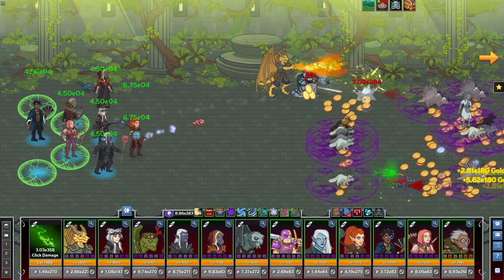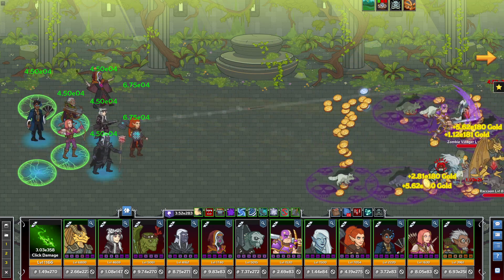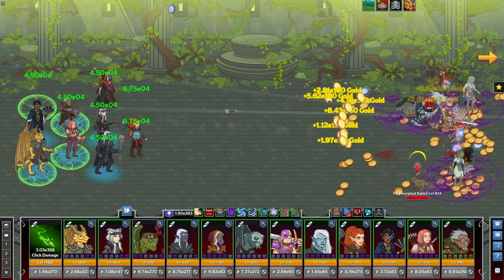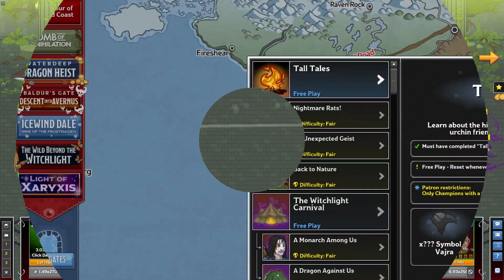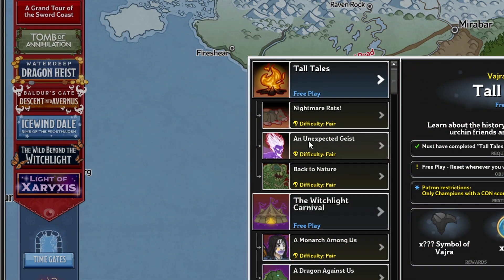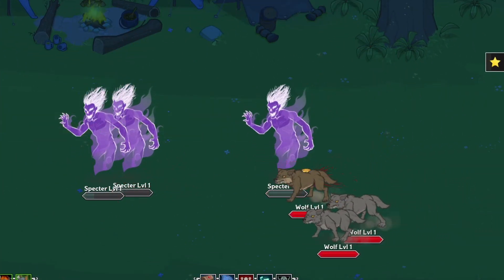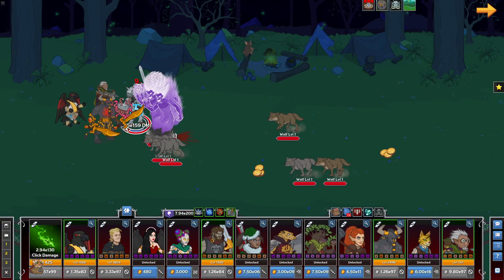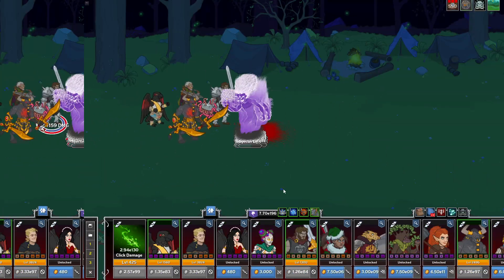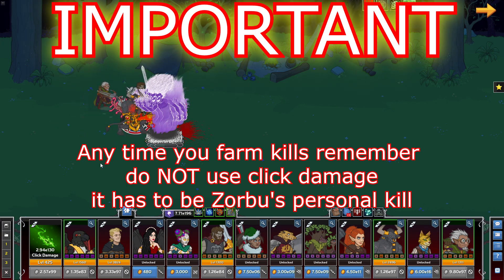For starters, let's talk about Undead. Because with Favored Foes being a thing many of you are hunting down during Season 2, Undead will be a popular one, and there is a specific variant of an adventure that thrives with Undead. That is Unexpected Geist for Tall Tales in the Wild Beyond the Witchlight — one Spectre, which is Undead, will appear with each wave and will respawn after 5 seconds. That means you can fill every enemy slot with these Spectres and have a full wave of max enemies to kill every 5 seconds.